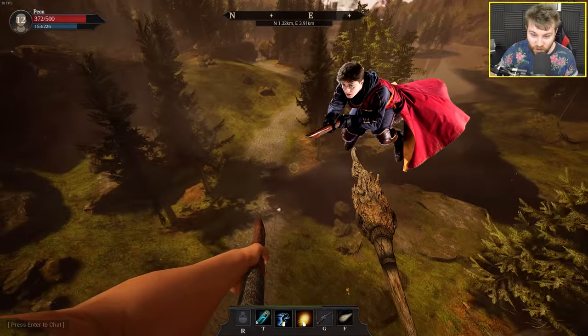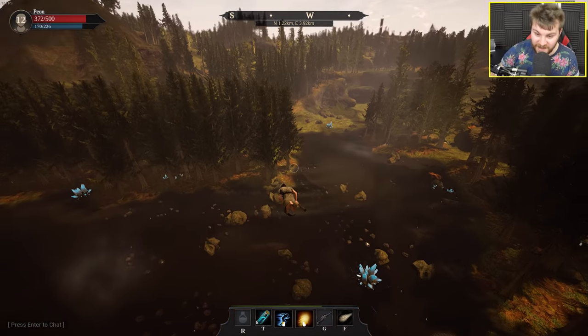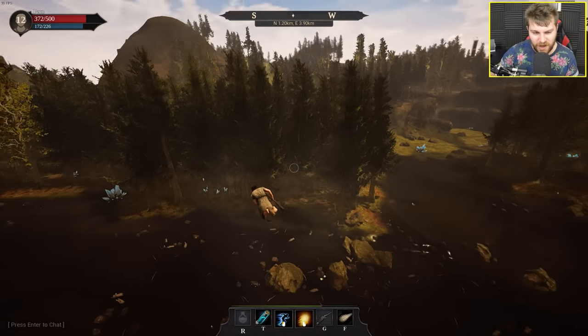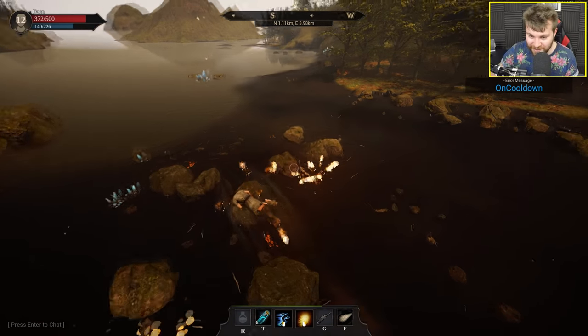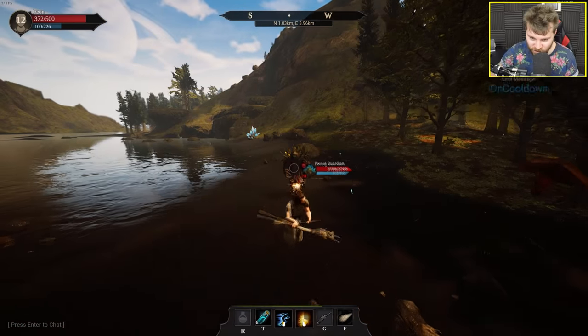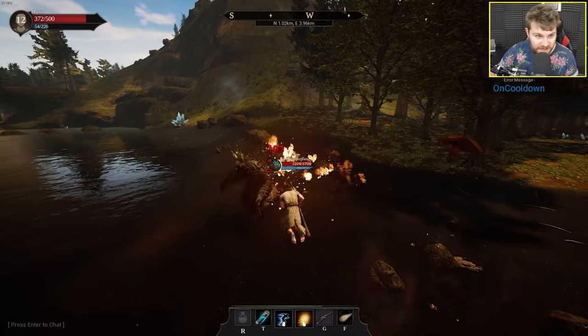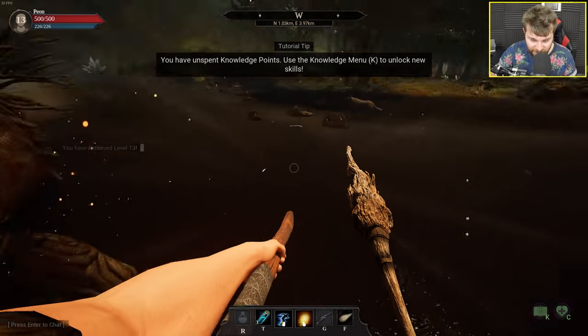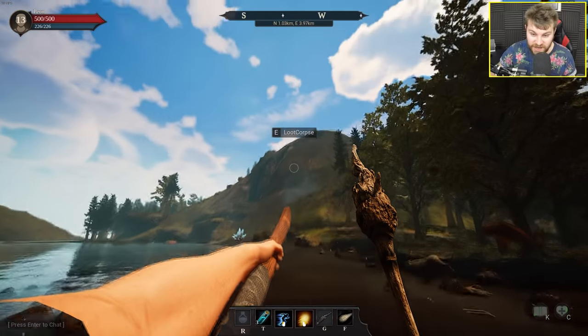That's so cool — we're going so fast as well. This is what makes Citadel really unique. I've never seen a survival game with broomsticks before. I can just do drive-bys on poor defenseless animals. Forest Guardian — he's not going to be able to touch me on my broomstick, is he? Wingardium Leviosa! And now we can loot it while staying on our broom.